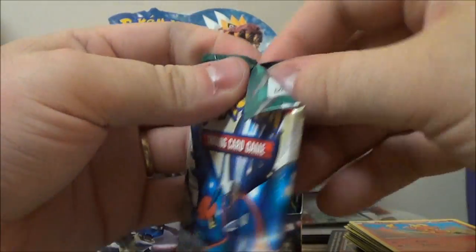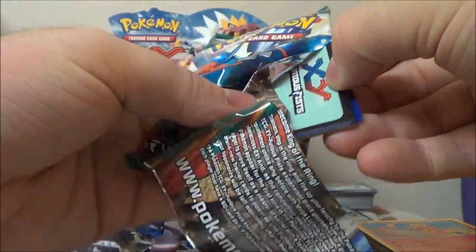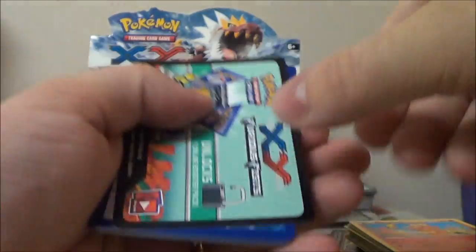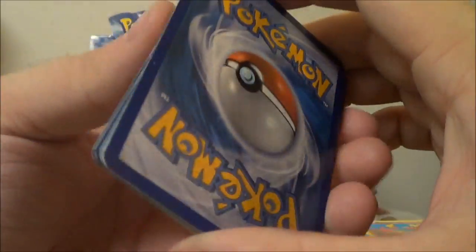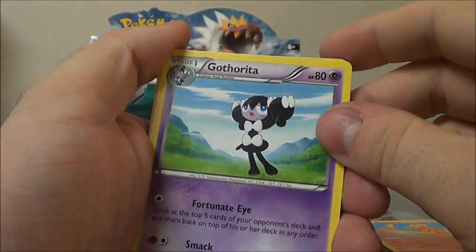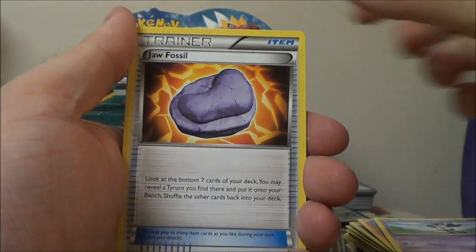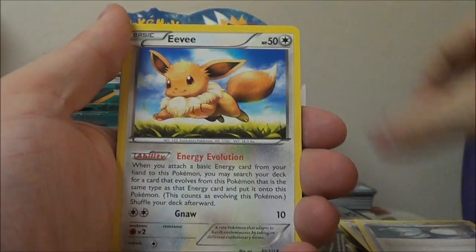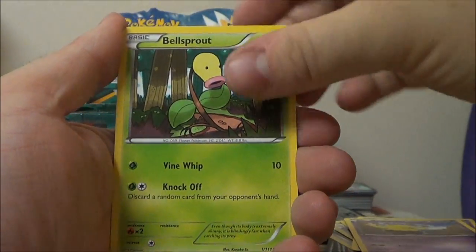We're just trying to figure out how to sort all these cards — we didn't really think this through when we got the case. We just thought, let's get a case, saved up, got one. And again, don't ask about prices. Gotharita, Jaw Fossil, Super Scoop Up, Eevee, Scraggy, Drowzee, Bellsprout, Lickitung, Reverse Herbal Energy — and what do you think this is? Is it an EX?